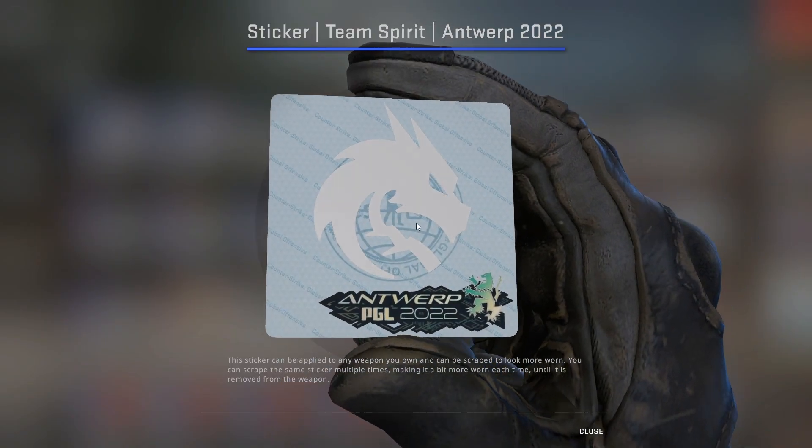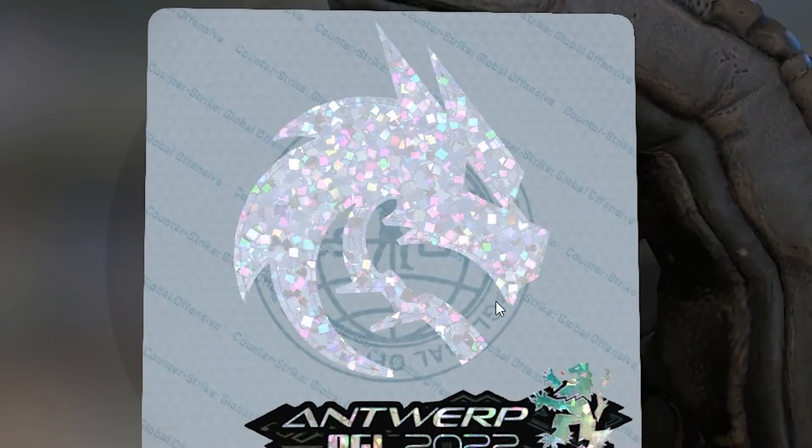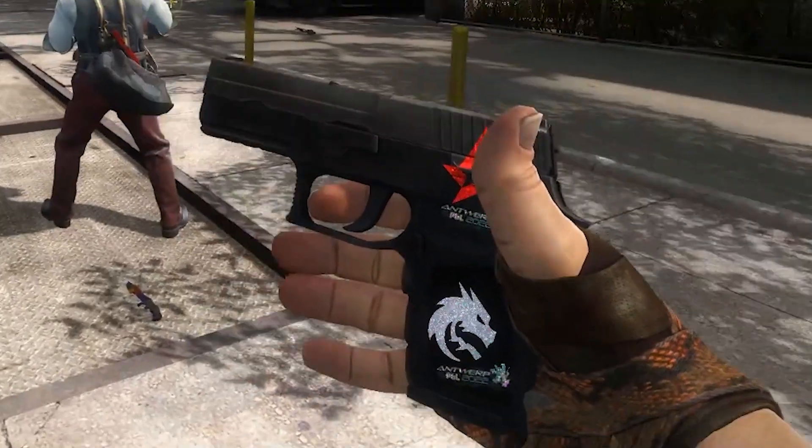Now it's literally just a white crisp sticker. I'm intrigued what the glitter looks like. Just that on its own looks so cool. Oh my god.